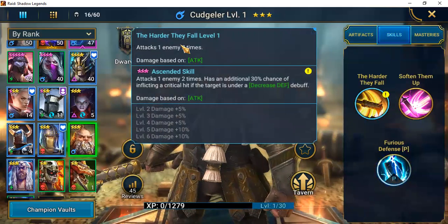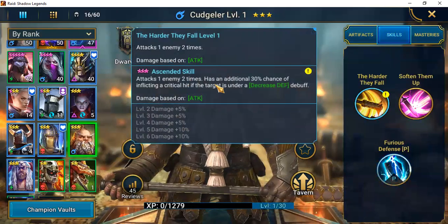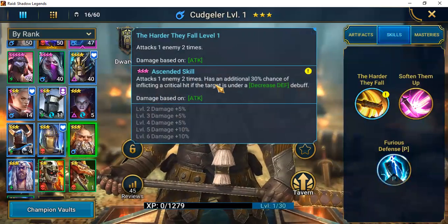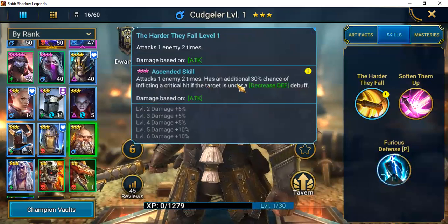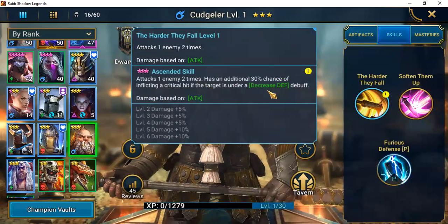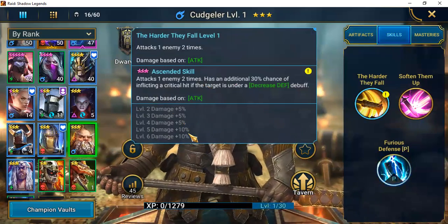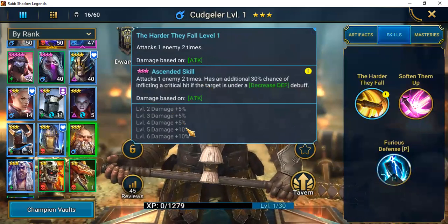His first skill, The Harder They Fall, attacks one enemy two times. You'll need to ascend these champions — many dwarves and other factions require books to get their skills where you want them. Once ascended, he attacks one enemy two times and has an additional 30% chance of inflicting a critical hit if the target is under a Decrease Defense debuff. You can book that up to an additional 35%, bringing it to a 65% chance.